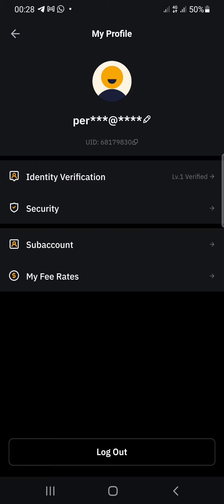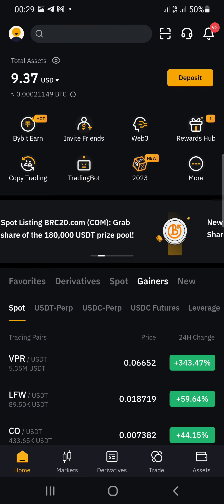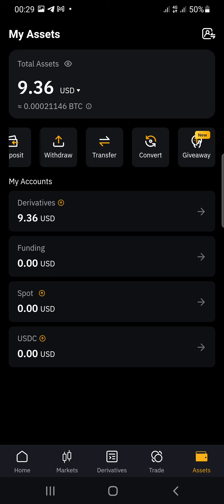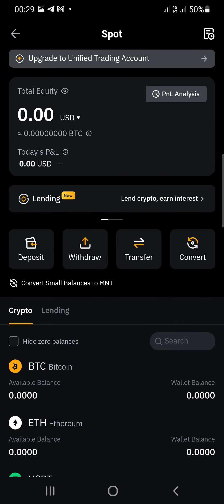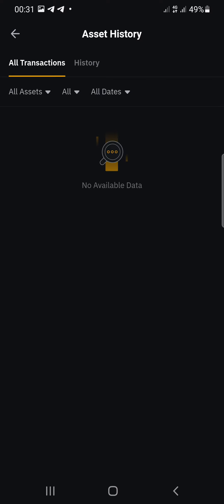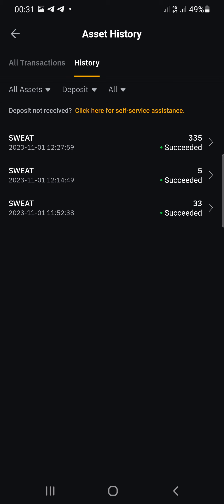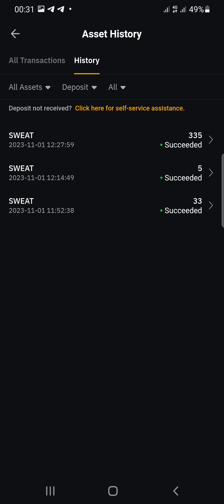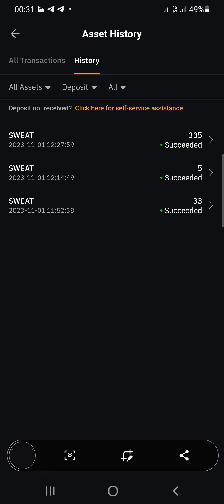Take a screenshot of your Bybit profile and go back to screenshot your wallet. Make sure you have made a transaction on your wallet. Go to the wallet section, then go to your spot wallet and click the history button to check your transaction history. You can see my history showing a swap I made. Take a screenshot of that.